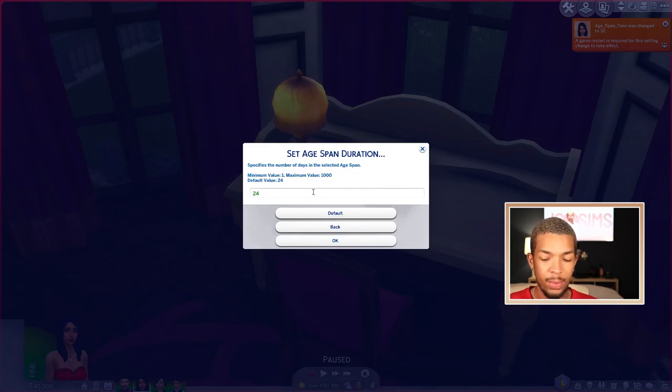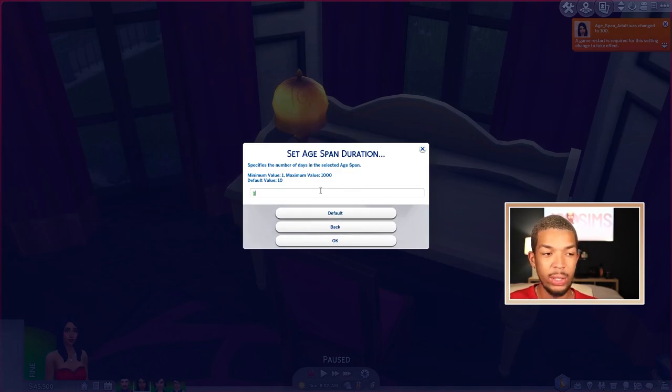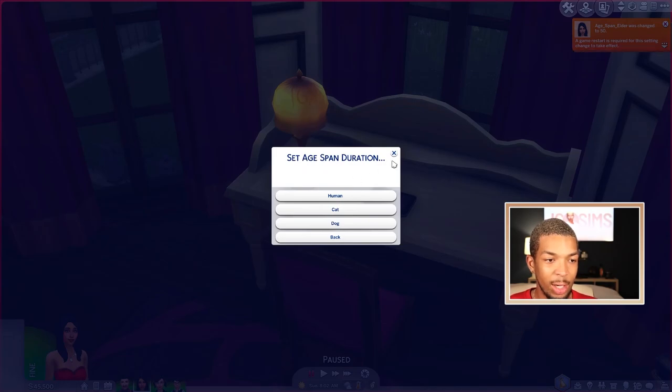For young adults, I do 75 days. I play super long young adult and adult, especially with university — the first time I got university, my sim was ready to be an adult by the time she was done, so I like to give young adults time to go to university and build themselves up for adulthood. Adults I go ahead and do 100 days. I give elders about 50 days. For cats and dogs, I make those longer too because I love pets and don't want them to die. Those are my age span durations.